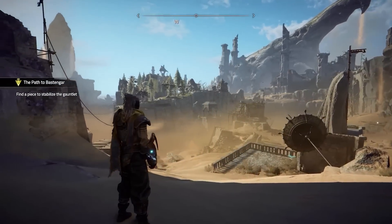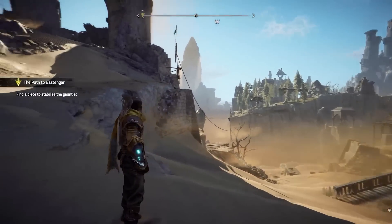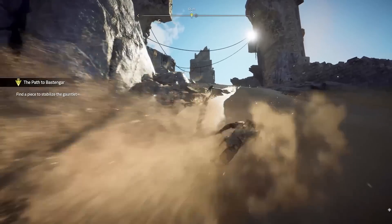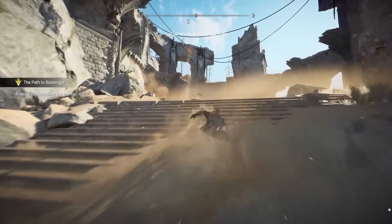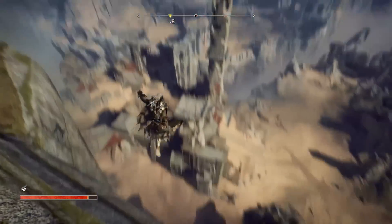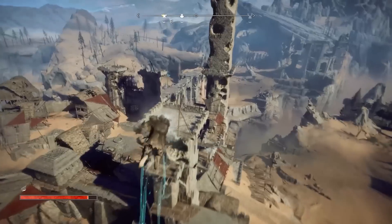Once I got myself out into the sunbaked world where Atlas Fallen takes place, I was quickly making my way through the sand, which looks gorgeously accurate as bits of particulate fly around in every direction in response to my movements. Movement is one of the best parts of Atlas Fallen, and there are plenty of different ways to get around.